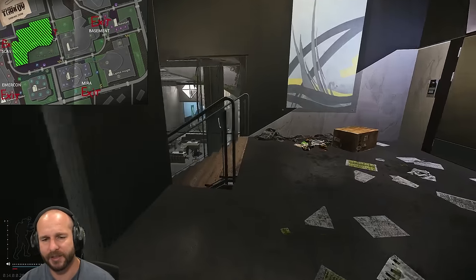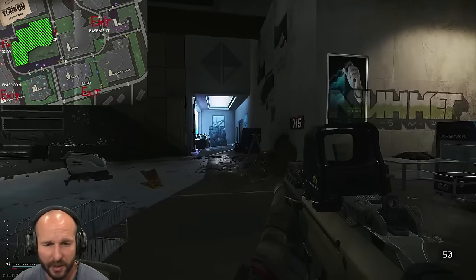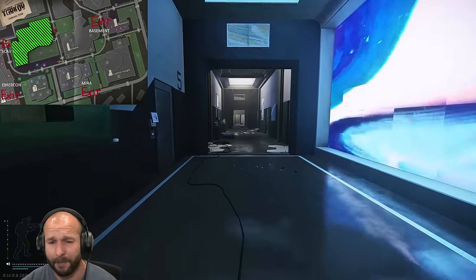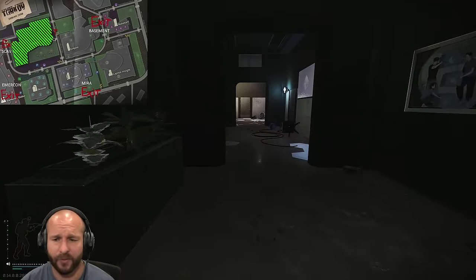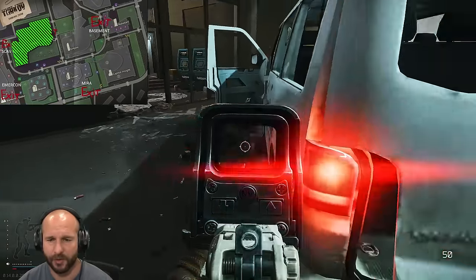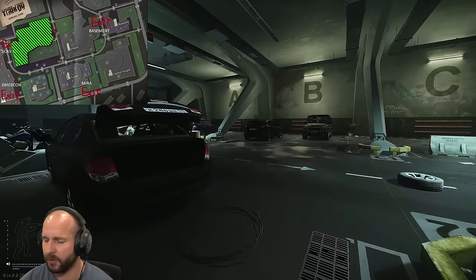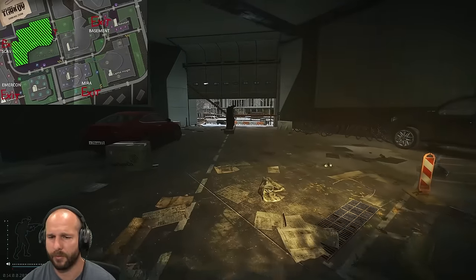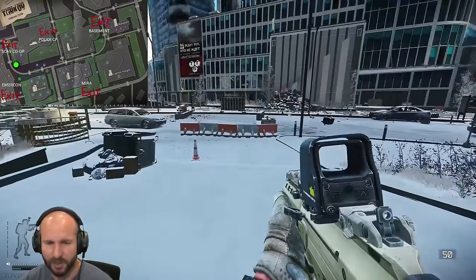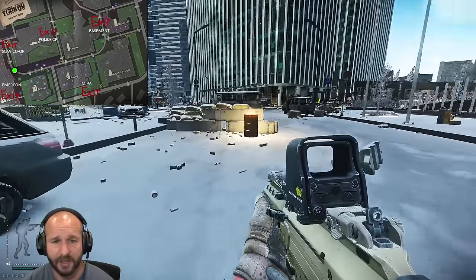Now heading downstairs. Those bodies I mentioned — they're really good to loot. They'll have ammo and pretty much any item in the game. Some 855A1 ammo for your M4s really helps out a lot early on. There are also weapon crates inside that section. Running across this way we're back where we started — a full lap of the map. That's the Scav Checkpoint where, if you get a player scav and a PMC together, they can extract together and get a bonus item sent from Fence.